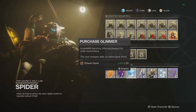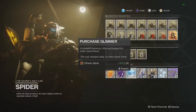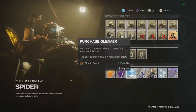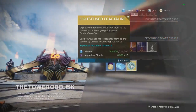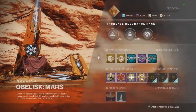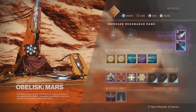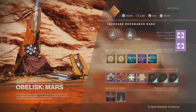This part will change depending on exactly what Spider has. You can wait to do all these conversions and buy all the Light Fused Fractaline on a day that makes sense for you. In the meantime, just farm the Sundial to get legendary shards ready. Every Sundial run gives you enough materials to buy one Light Fused Fractaline, and when you use it at an obelisk you get a full rank up — which would normally cost you 200 fractaline. So every time you buy one of these consumables, you're investing the equivalent of 200 fractaline at an obelisk.